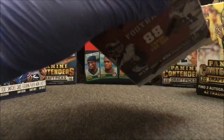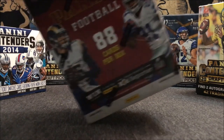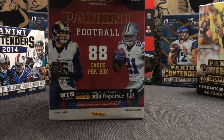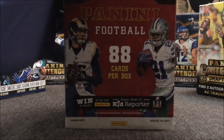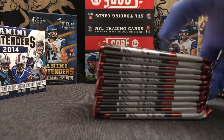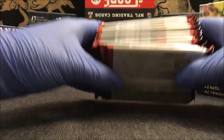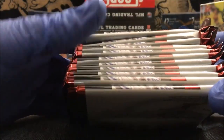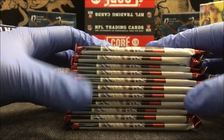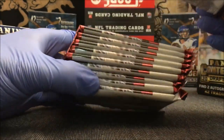Now we can open this one up a little bit faster — or maybe not, whatever it decides to happen. It looks like we're getting into it a little faster than the last one. Put the trash over there, get our packs out. Let's see if we can tell the difference — if we got a jersey or an auto. I can't really tell, but there are a couple of thicker packs in here. These two are probably the thickest, so I'll put them at the bottom.